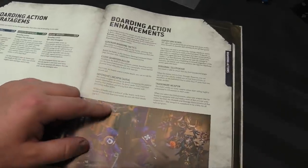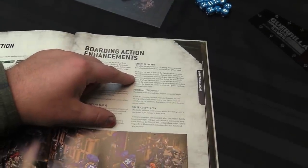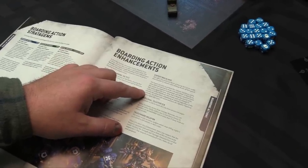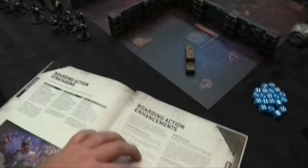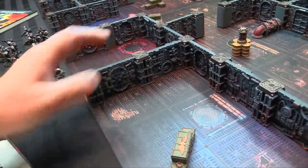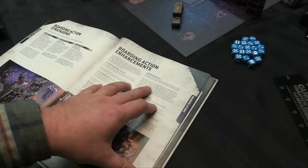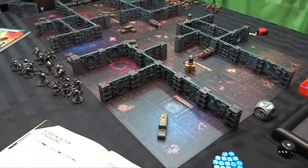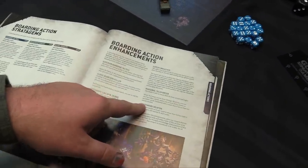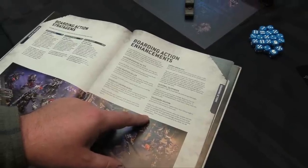Enhancements include: Superior Boarding Tactics — two additional CP at start; Close Quarters Killer — reroll wound rolls in melee; Defensive Linchpin — friendly units within six can hold steady when firing Overwatch; Expert Preacher — operate a hatchway action when selected to move, completed immediately; Personal Teleporter — set up from strategic reserves wholly within your entry zone or anywhere more than nine inches away; Trademark Weapon — add one to strength and damage of a chosen weapon.